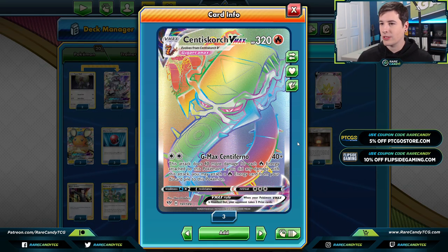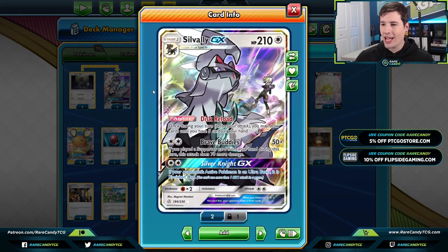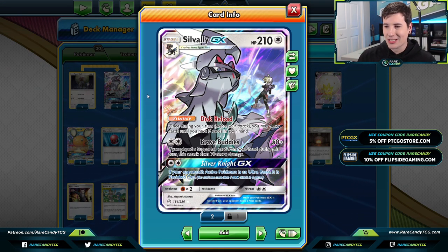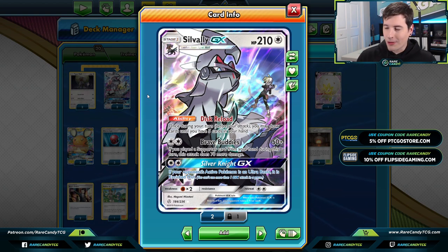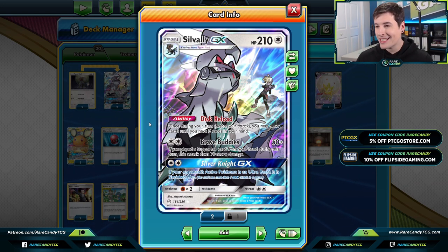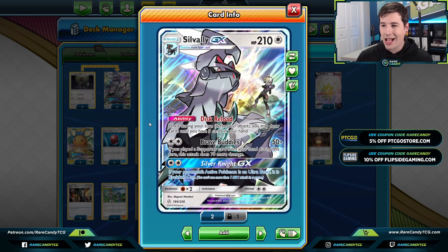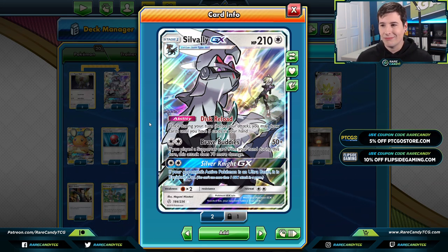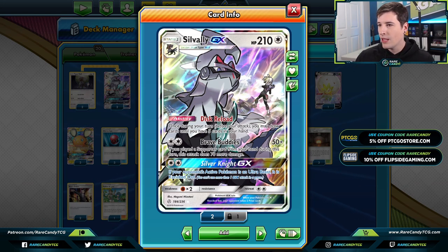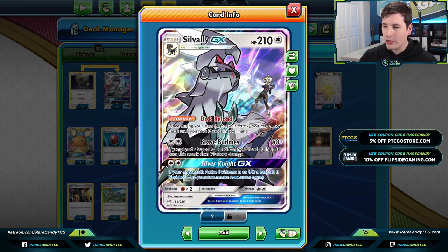Especially if your opponent has a slow start and this guy goes unchecked, it's very easy to snowball energy out of control to a point where your opponent can't easily answer it. By and large this deck is going to be very familiar to other Centiskorch lists, but the big inclusion for this particular list that Pedro has is the 2-2 Sylveon GX line. Sylveon GX initially had a lot of hype — people thought it was going to be the next Zoroark GX, which they were definitely not right about.